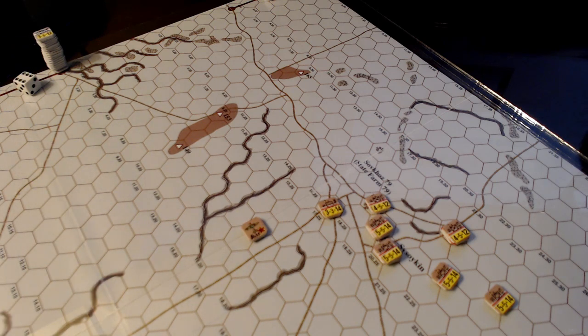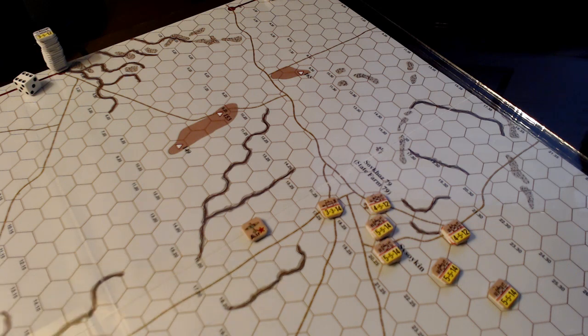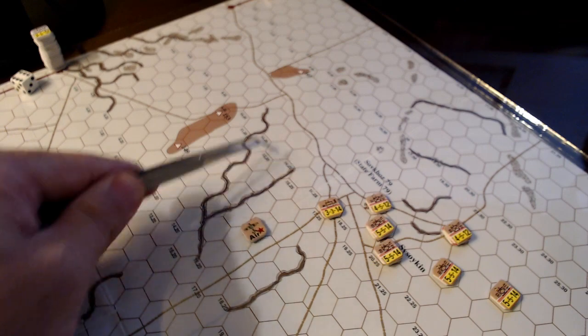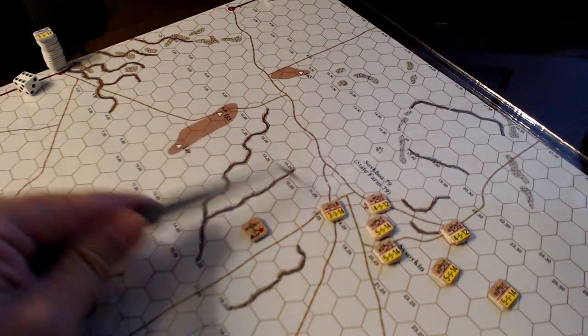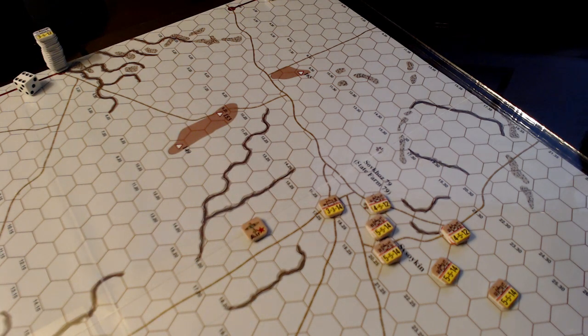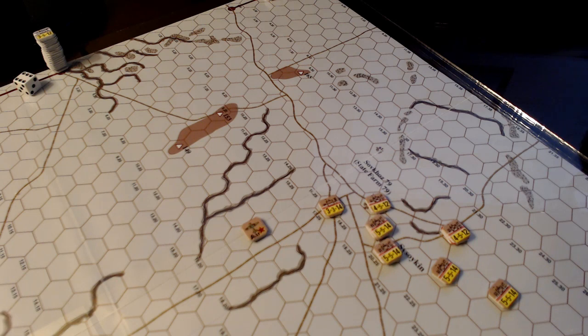We don't get much adjustment to our setup — we just have to deal with what we can. The key decision is where we bring in our reinforcements. If the Germans make a big push and bring units from the south and hit us in the flank, our reinforcements could come in from the side and trap the Germans between our two forces, causing them trouble with retreats and forcing step losses. Or do we bring our units in down the road and try to bolster our defenses? It'll depend on how well the Germans do in their very first turn.